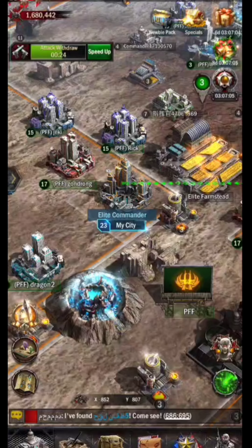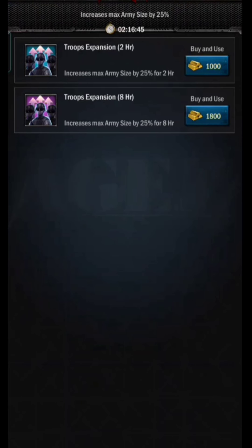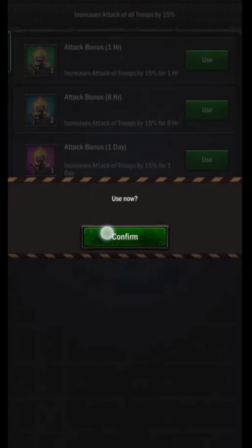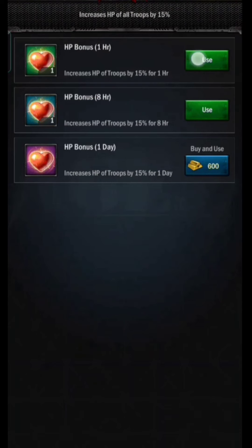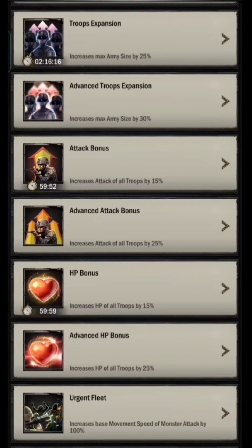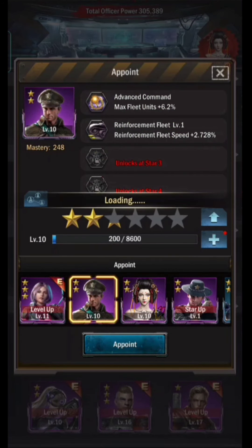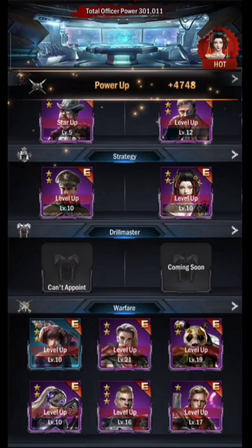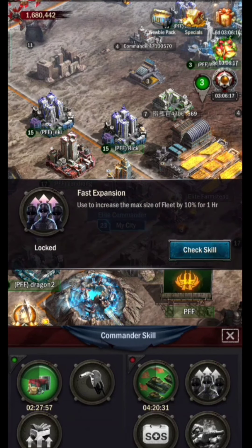To get better results there are several things that can be done. First, use the city buff. The most important is troop expansion, then attack bonuses and HP bonuses. If you can, you should use all of them. Don't forget to appoint officers who can also increase the number of fleets, so with more numbers the fleet will become stronger. You can also use the fast expansion commander skill if you can.